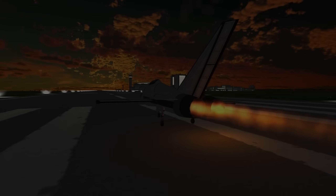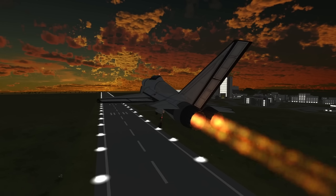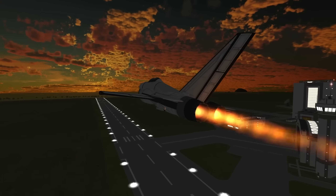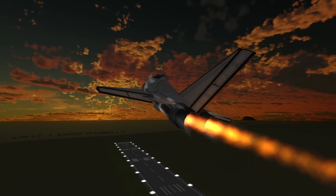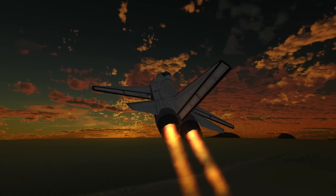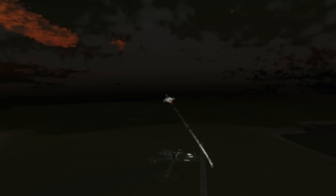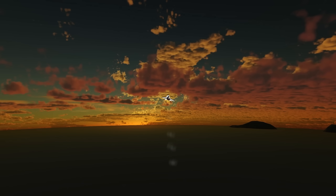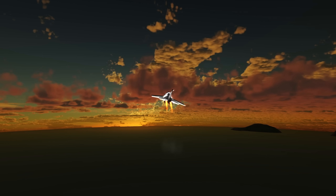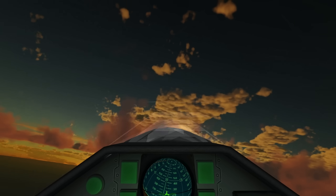We are in a dawn scene, just starting and launching our little jet here, launching into a massive cloud formation that is illuminated nicely. What visual mods do we have here? We have EVE, the Environmental Visual Enhancements mod, with a test version of the true volumetric clouds. We also have Scatterer installed, and Parallax running.